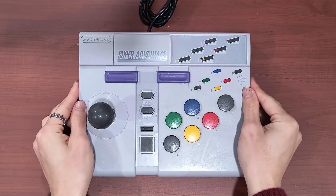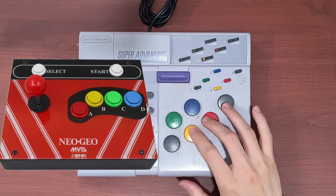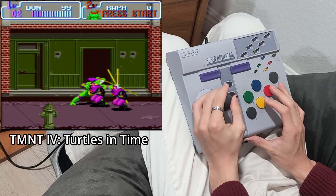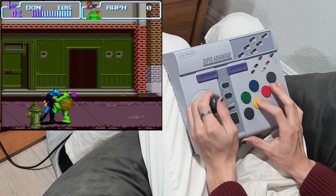The Super Advantage from ASCIIWare is one of the most common arcade sticks for the Super Nintendo. The most obvious issue is the placement of the buttons. It's like they couldn't decide if they wanted to go with the Neo Geo style layout with four buttons, or a Street Fighter style six-button layout, so they mashed the two together. It's not bad for beat-em-ups and shmups, but it can be really confusing for fighting games, especially if you have the traditional layout burned into your muscle memory.